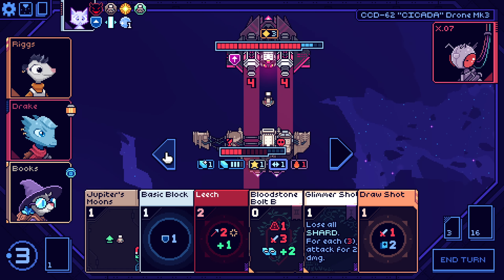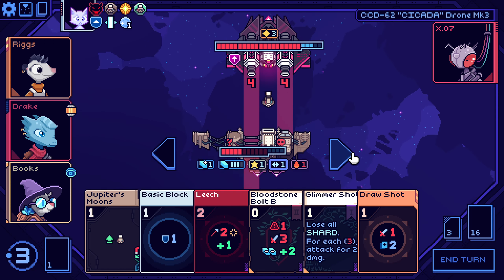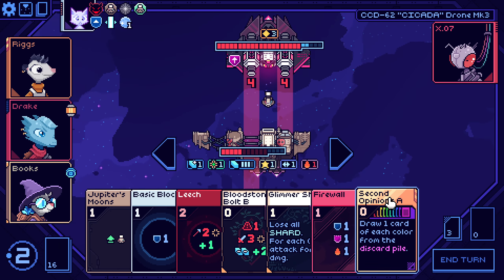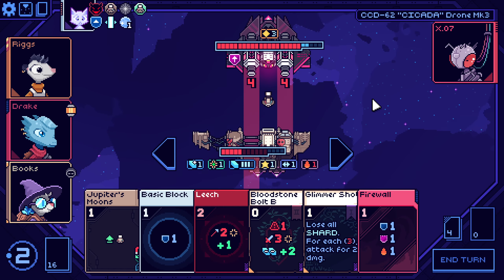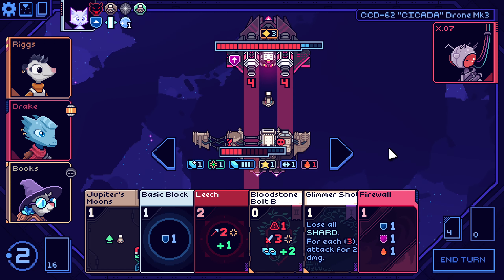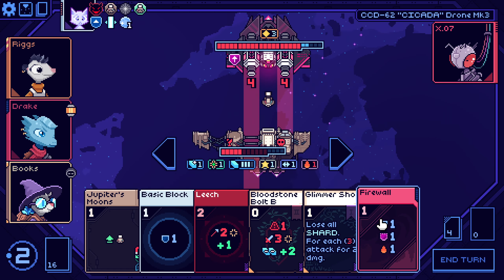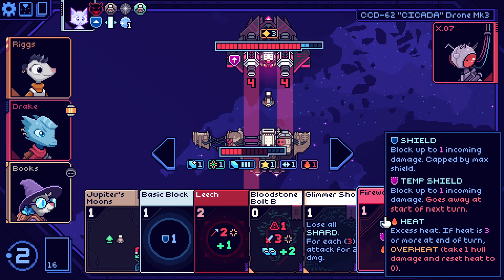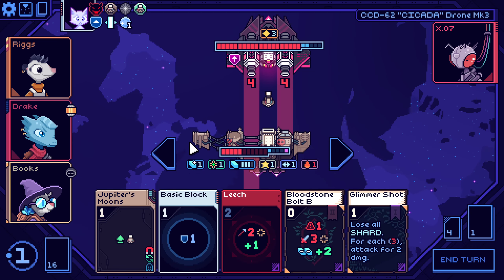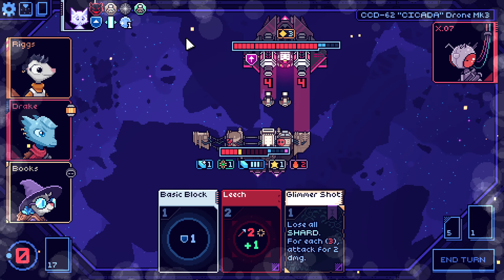I need two moves. Let's fish for evades — oh, there's nothing. Well that was a waste. I guess all I can do is this, this, this, and we start. All right.